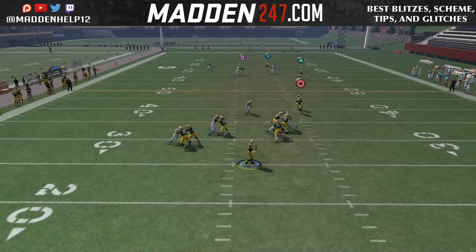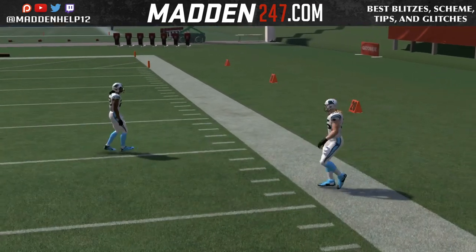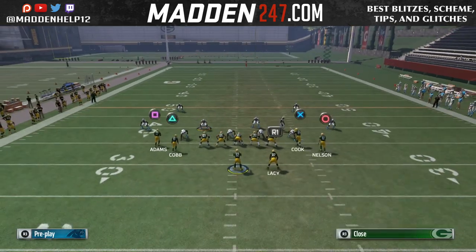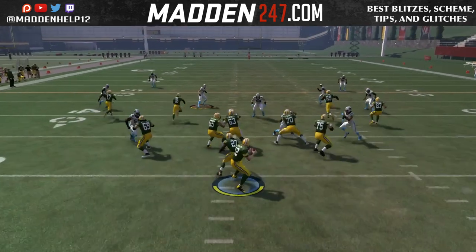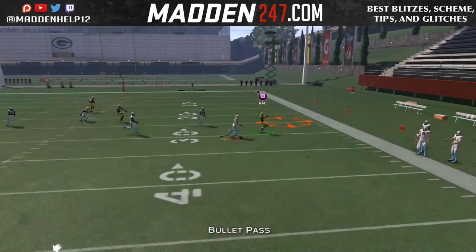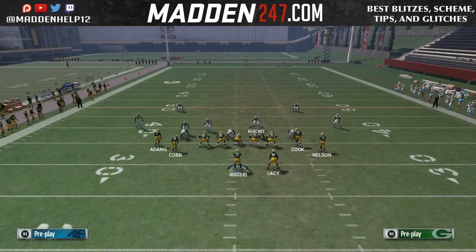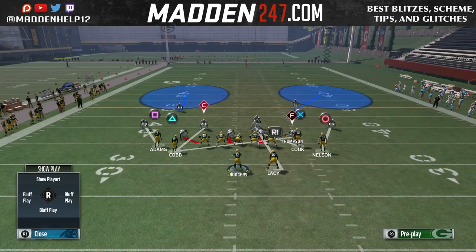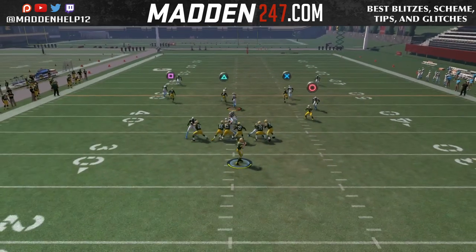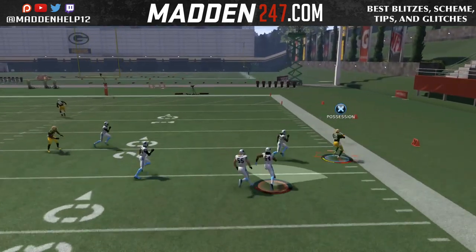That route is unguardable, especially if you're trying to drive the ball deep down the field. It's very popular online. Against man-to-man, if the defender doesn't have the speed — especially when your receiver has better route running and makes that break — the defender is not going to stick with him. In MUT, you have top receivers with 96-plus route running and 93-plus speed. Someone like Antonio Brown is a perfect fit there.